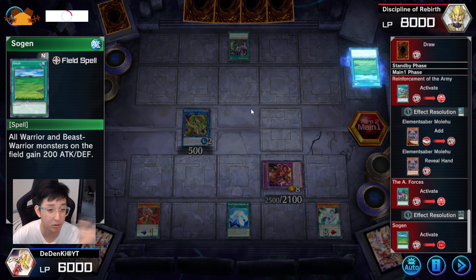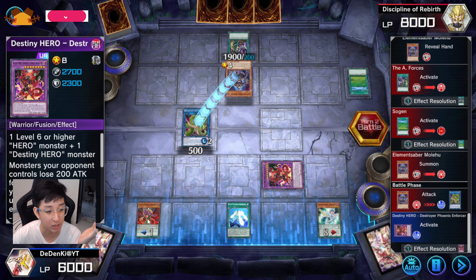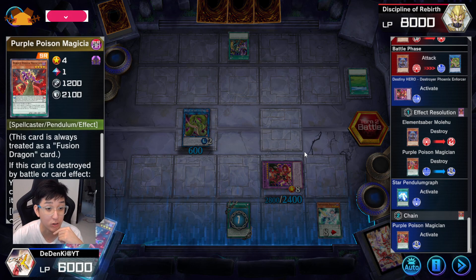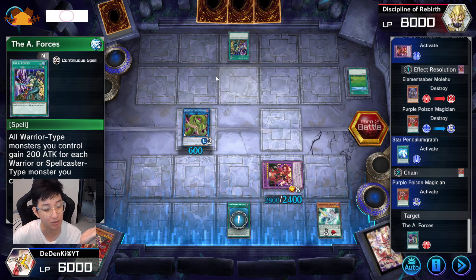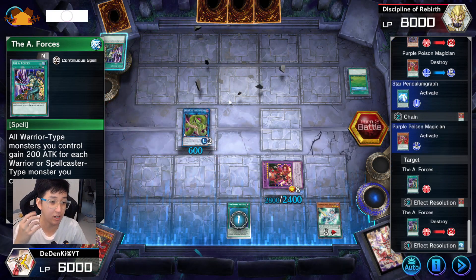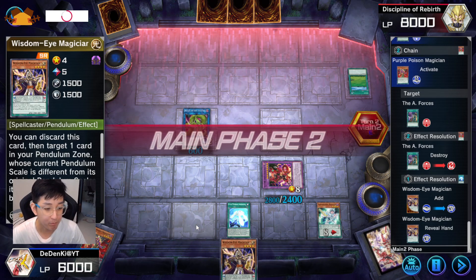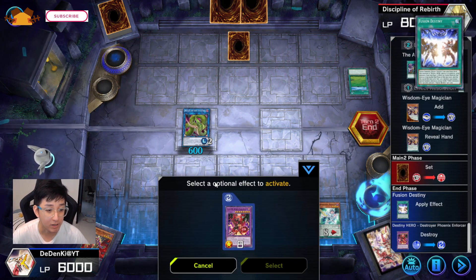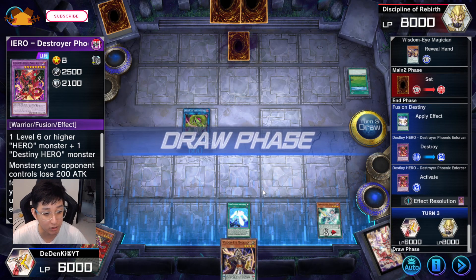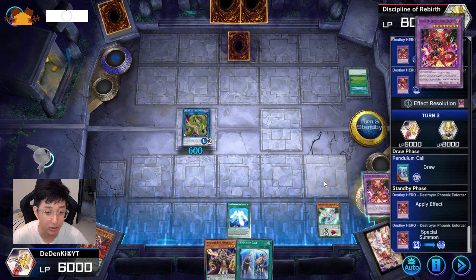One good thing is you can destroy two of your opponent's cards — there's Purple Poison here and DPE here. Destroying Purple Poison is good because you have Star Pendulum Graph. If your opponent has some kind of monster I'll be able to destroy one of his cards, and since Purple Poison got destroyed I can destroy one of his cards on the field. It's not the best hand, but any two monsters will get you DPE. I'll add in Wisdom-Eye from here and DPE comes back again — this is good for the second-turn game.